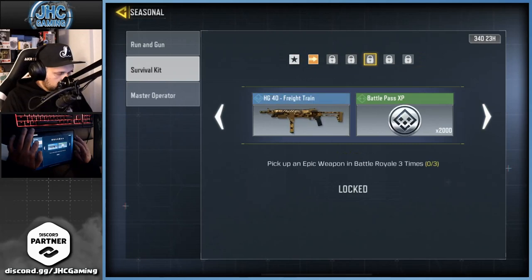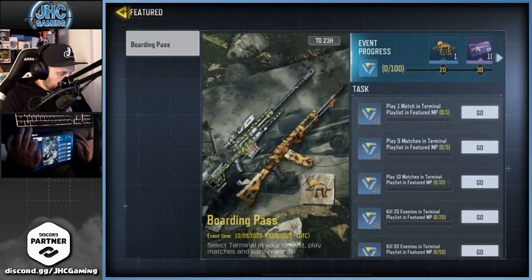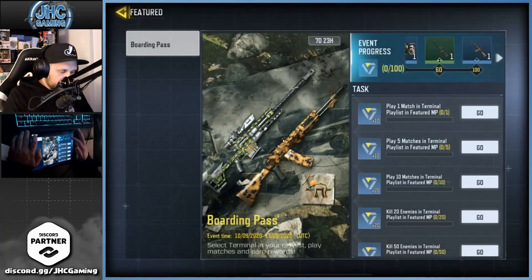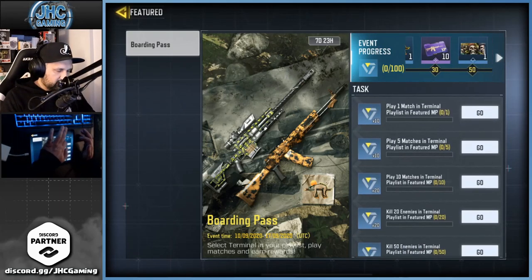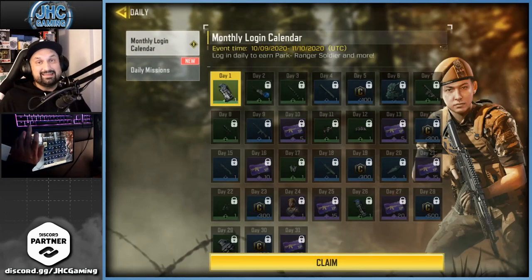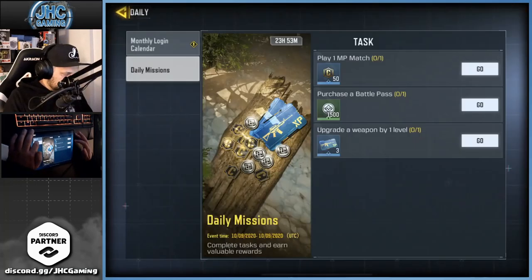The AG40 looks dope but no soldier. Featured event runs seven days for the ASM10 — play on Terminal, get some kills, win some games to unlock it. At least we got some purple cards and a new calling card that looks really good. Definitely hyped for the login calendar — a Park skin for the collection.